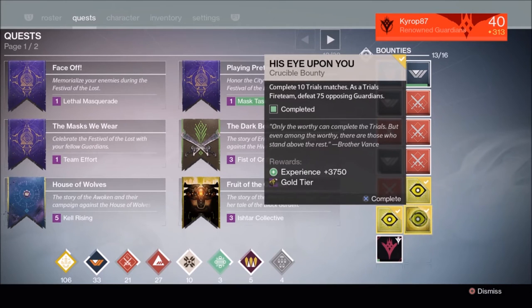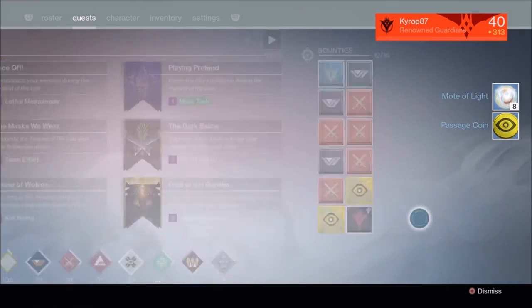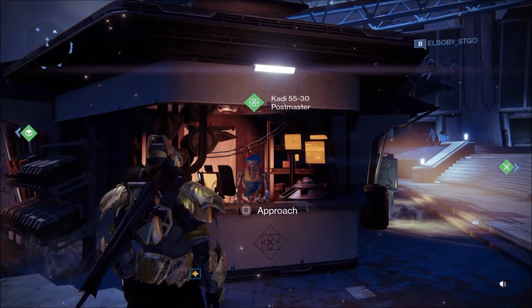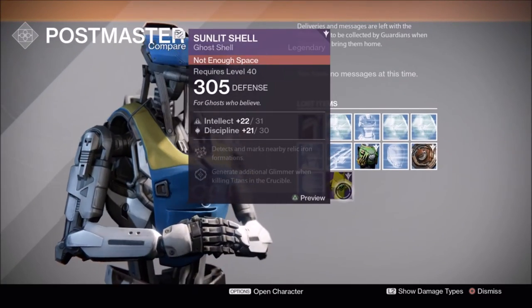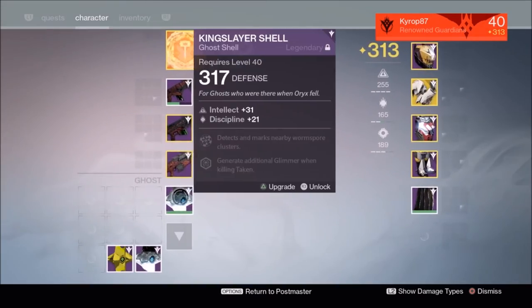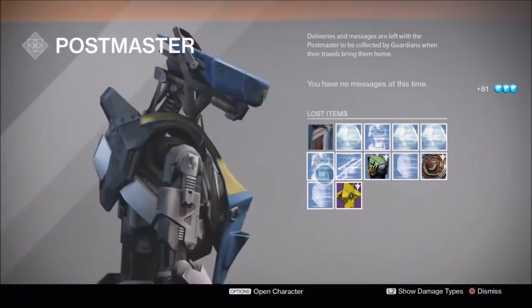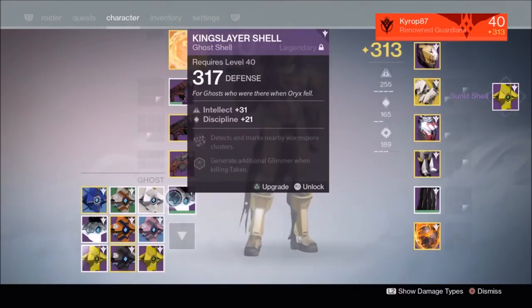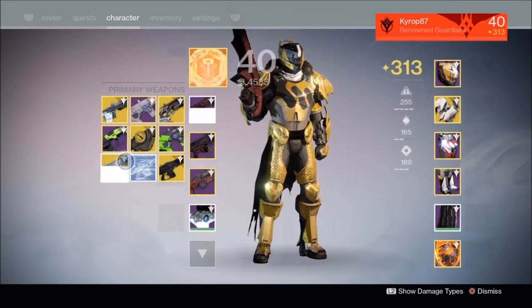All right, now for the gold tier. I think it just locked up. What did it give me? Nothing showed up when I did the gold tier, so I think it might be in my postmaster. Another Sunlit Shell at 305! Let's get rid of one of these. So now I have two of them and a Year Two Monte Carlo.